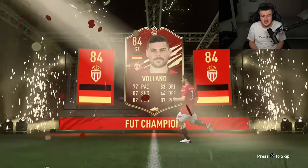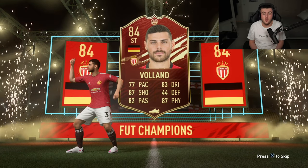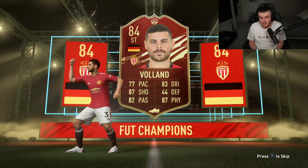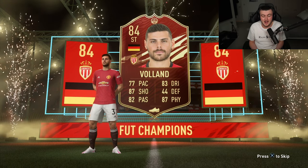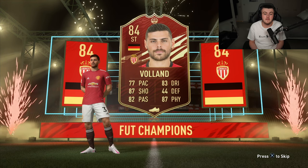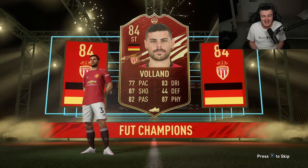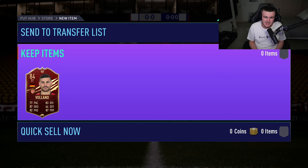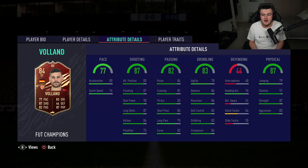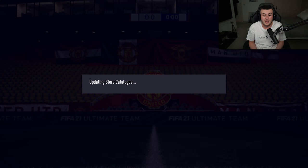We've got 84-rated Volland. I mean, it's all right — it's not the worst. I got worried there because I thought it was going to be a duplicate Werner. I already have Werner in the club, so that would have been absolutely infuriating. However, Volland's not bad, we'll take Volland. I kind of submitted an 86 for an 84, so it's a bit of an L for me, but I'll still take it. It's better than what it could have been and I was just happy to get a walkout.